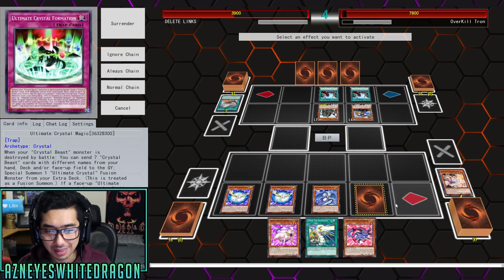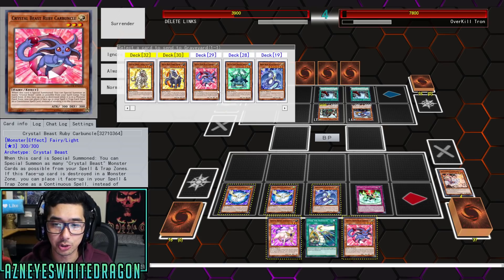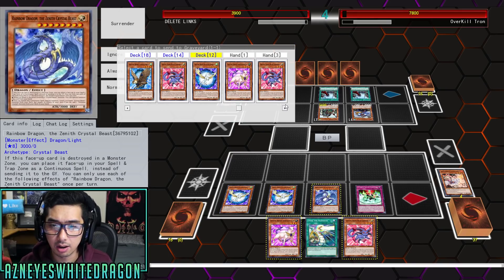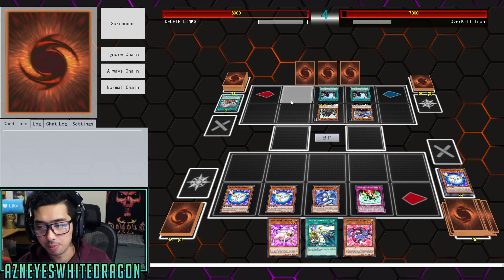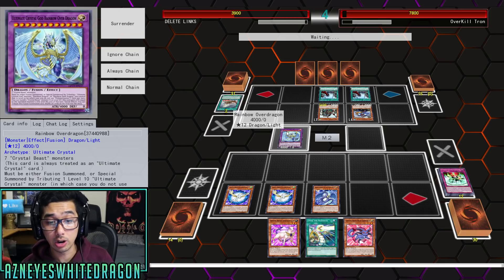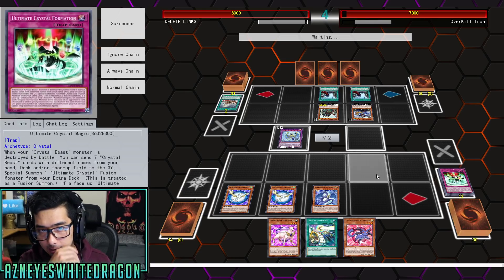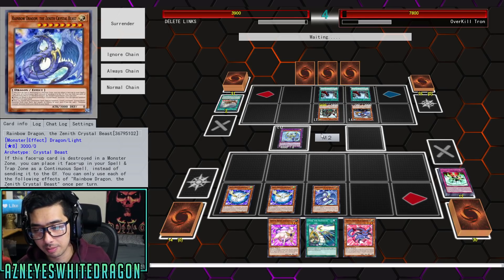We're gonna go ahead and activate this card's effect, which basically gives us a win condition. If we send all of the crystal beasts from our deck to the grave, we get a huge effect. So I'm gonna select a variety here — we want from the deck, so I don't have to go minus with any of these plays. One more — Cobalt Eagle — and we play one of each of them. Now we summon this, and this card completely destroys the game. It's a quick effect, I can just shuffle everything right back into the deck. It's got 4k attack — quite nice. And then pretty much you Over the Rainbow them, and then it'll be game over.